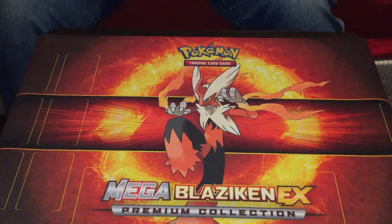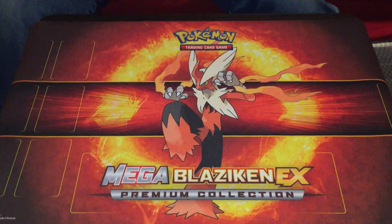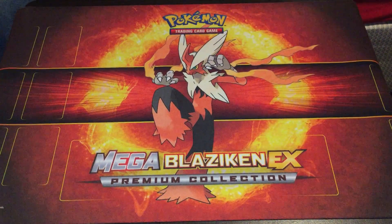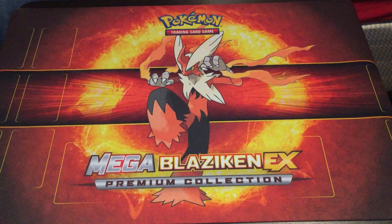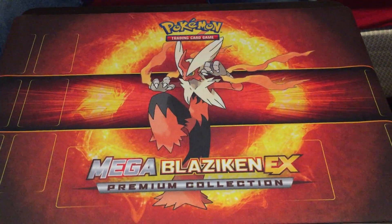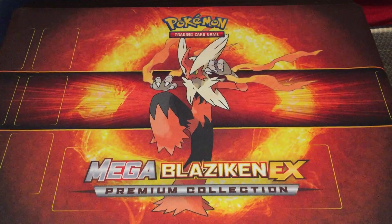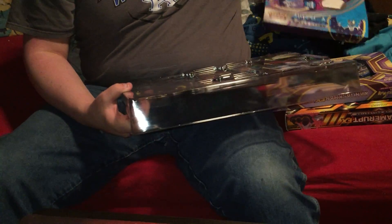The only one that was at the store was this one. I was surprised this one was even there because I haven't seen one in a store in a long time, and we managed to get this one for 30 bucks. So not bad. It's like a premium collection — they just called it the Alola collection. It comes with three foils, looks like five booster packs, a figure, a jumbo, and all kinds of good stuff.